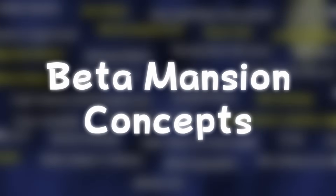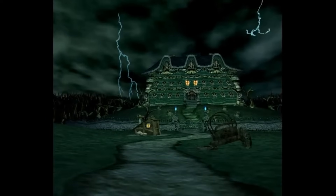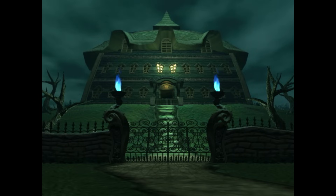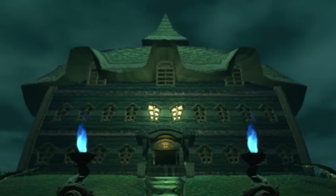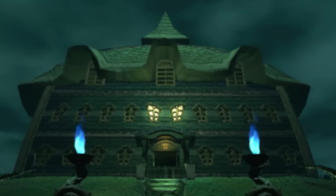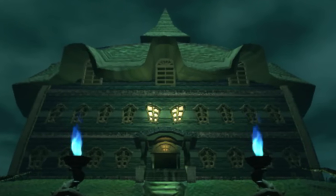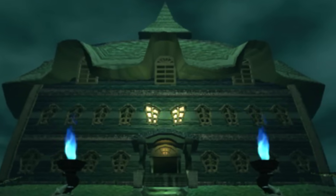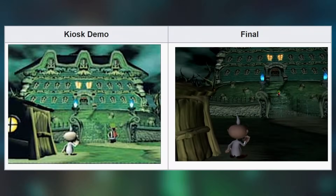Beta Mansion Concepts: the original design for the mansion varied in small amounts from conception to finished result. The version from the Space World 2000 press disc differs just a tiny bit from the finished mansion — the porch design is different, the windows are very basic, the roof is either unfinished or was planned to look like it does there, and this version has another roof piece. Other than that, and maybe the kiosk demo, the mansion honestly isn't too much different from what it ended up becoming.